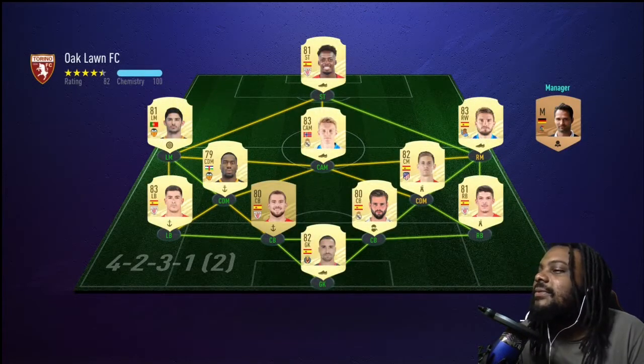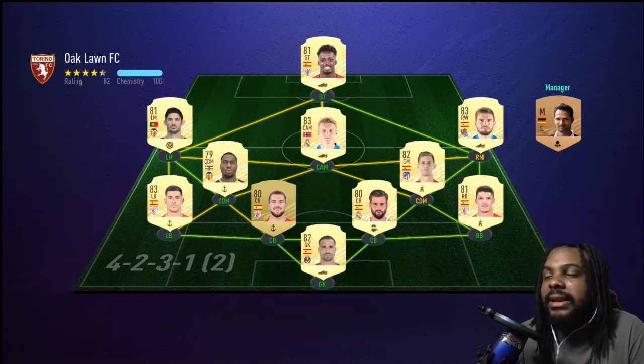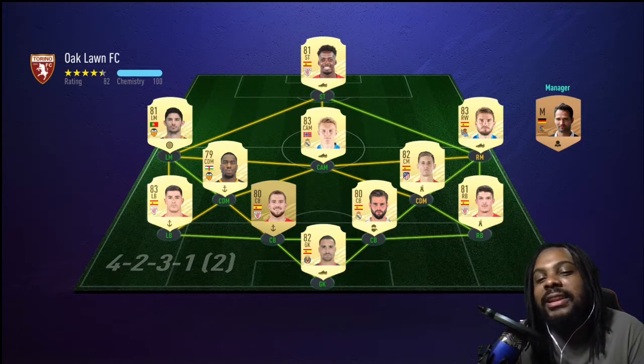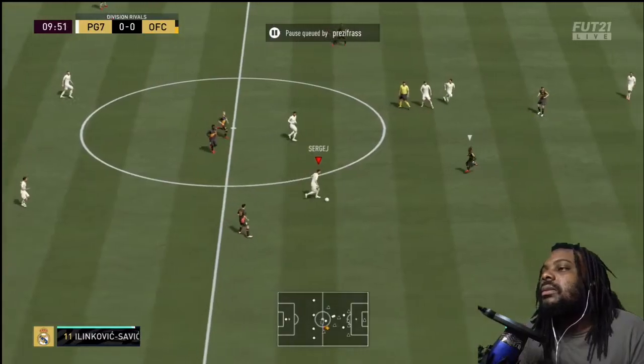Inaki Williams - he's fast. The opponent has a decent starter squad, just like my squad. Nobody is completing this Diego Jota objective though. Let me clean it up.